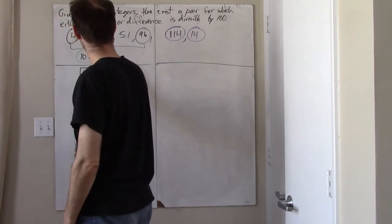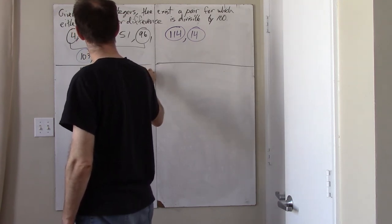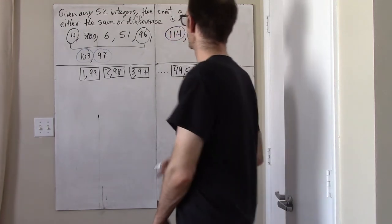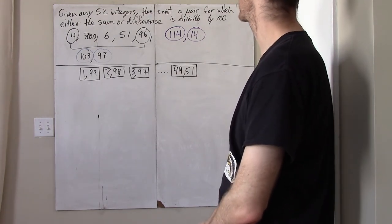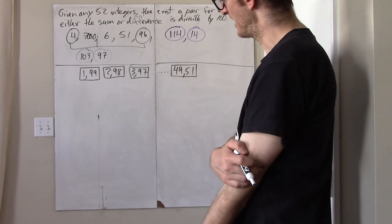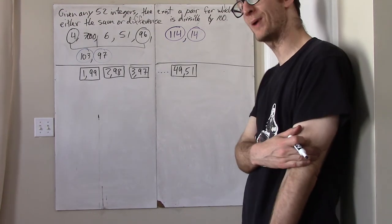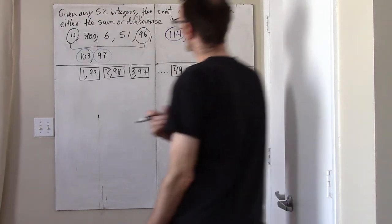Then just keep doing that: take a box with 2 and 98, a box with 3 and 97, and just keep on going all the way up to 49 and 51. There are going to be 49 of these boxes. And another possibility is that you could have remainder 0 after dividing by 100, or remainder 50 after dividing by 100 — and I want to treat these separately.